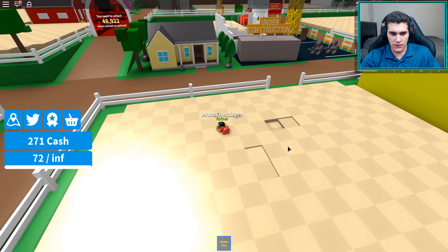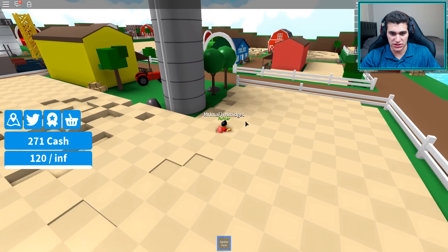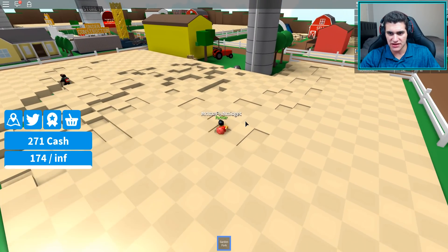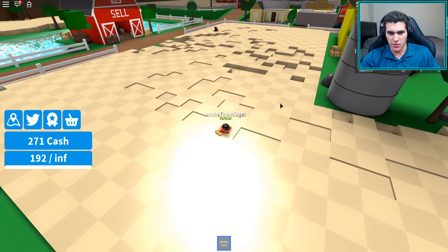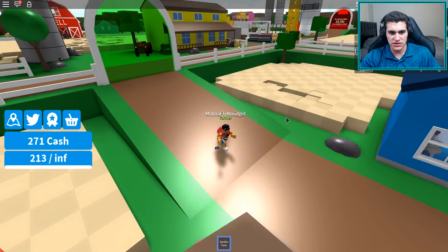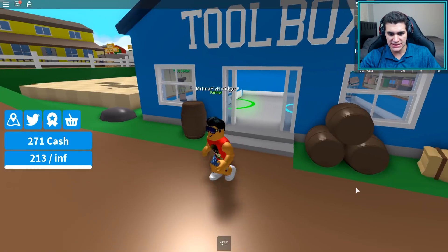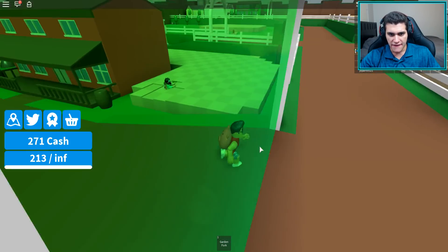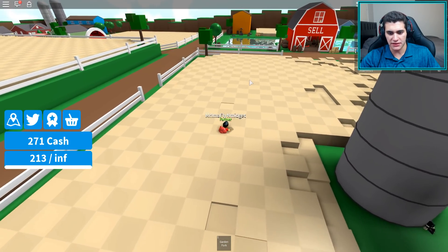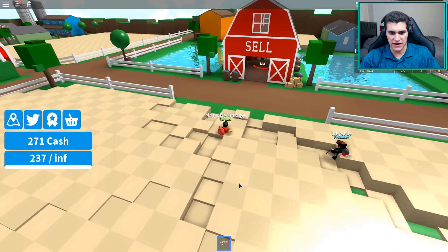I need to find where to get upgraded tools. I'm checking around — that orange barn has to be where the tools are. I check the blue building too. It could be in the construction area. Let me check the toolbox over here and see what it has.